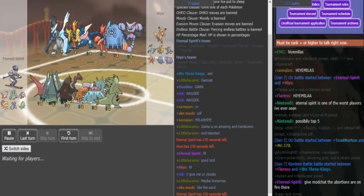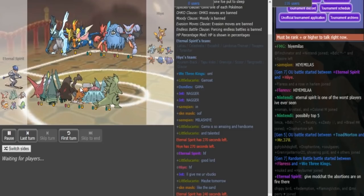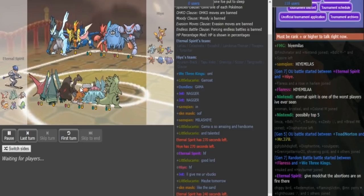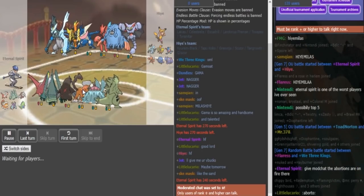Smogon Tour — Eternal Spirit brings a sand team with a bulky backbone. Mega Landorus squad. I'm not sure if this or this is the Z-move user. Mega Landorus checks Zygarde really well. This Lando's doesn't have to be bulky — it can be offensive Lando's. If Lando's is the Z-user then I assume he's gonna be Lefties or Balloon on the Excadrill.